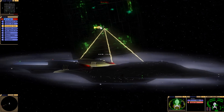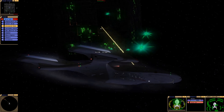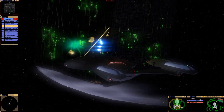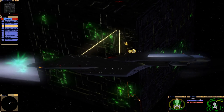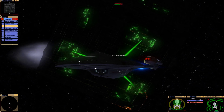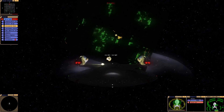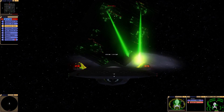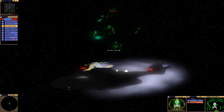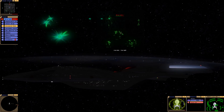So far we are causing more damage to the cube than they can regenerate, while we can regenerate our shields pretty decently. The cube status is about 75 percent, maybe 70 percent. I'm going to try to create a little bit of distance before we come about, just to allow our shields to regenerate on the other facings. I should be far enough where their torpedoes should miss.